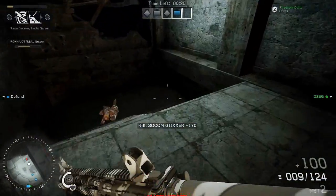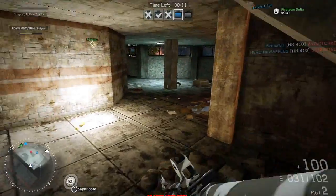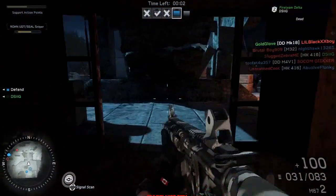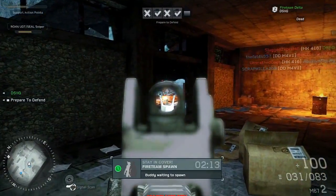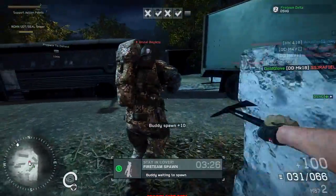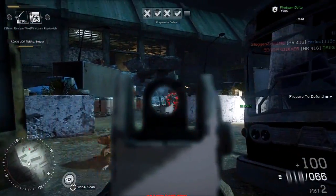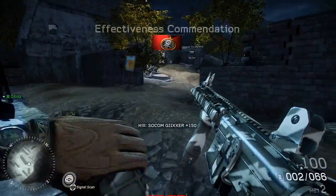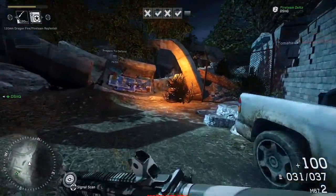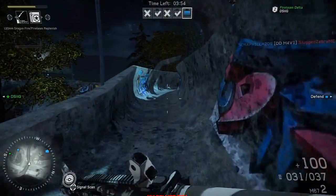I unlocked a Radar Jammer and a Smokescreen. You unlock two support streaks for each level but you can only use one — you have to choose. The left D-pad is an Offensive scorestreak and the right is Defensive. So if you're on the attacking side trying to plant a bomb, you can throw up a Smokescreen for your teammates so they can set the bomb without being taken out. If you're playing defense, you may want a more offensive support streak to mess up the attacking team — you could throw up a Radar Jammer and really mess people up. I found that the Jammer is most useful when you're playing defense, and I think right now we are on the defensive side.